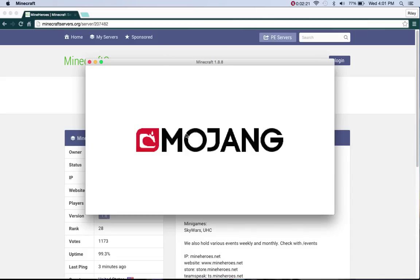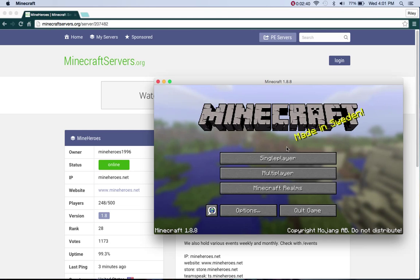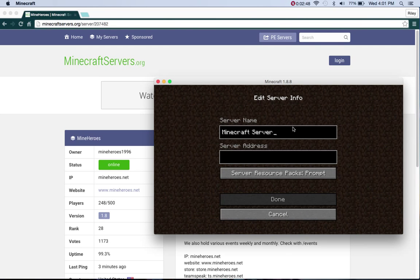Finally got it — this takes a long time. Let me put it over here so I can see. Go to Multiplayer, then go to Add Server. You do the IP, which is the server name, so type in minehero.net, and you have to add it exactly how it is on the website, because otherwise it won't work.